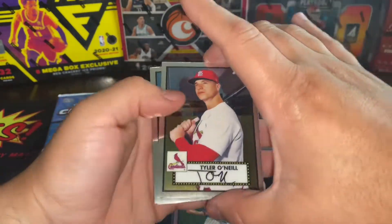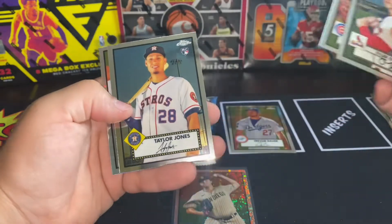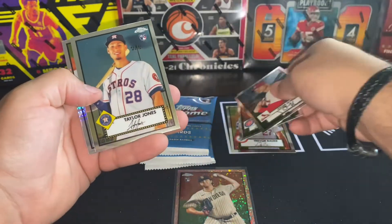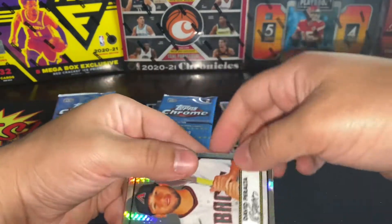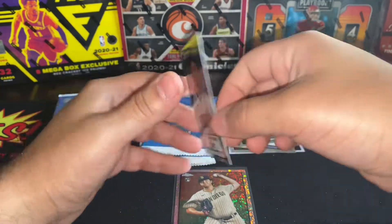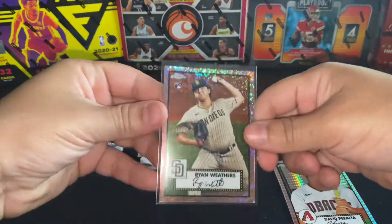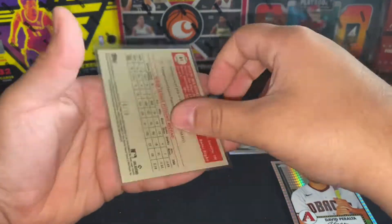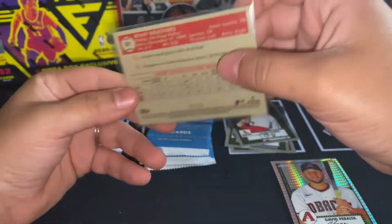We'll take it — Tyler O'Neill, Freddie Jenkins, Taylor Jones. And then our prism is David Peralta. This one is so sweet, man — almost at number 75 too, that would have been even sweeter.